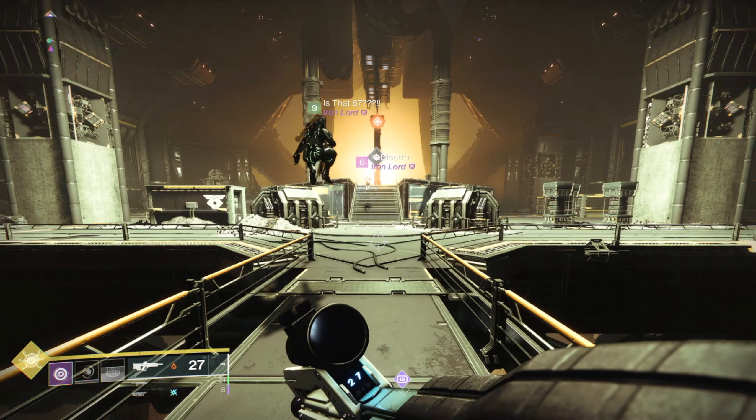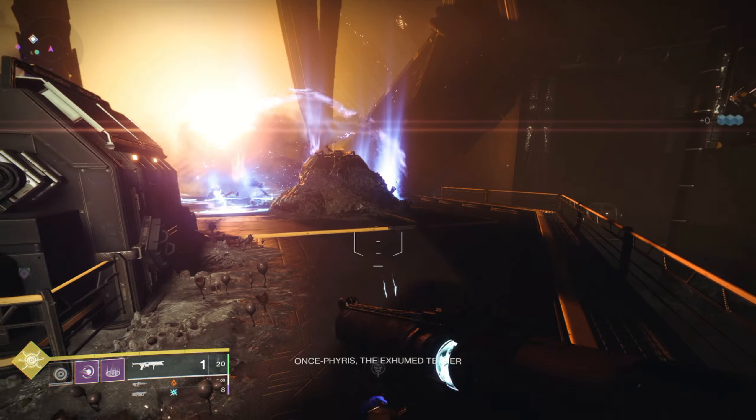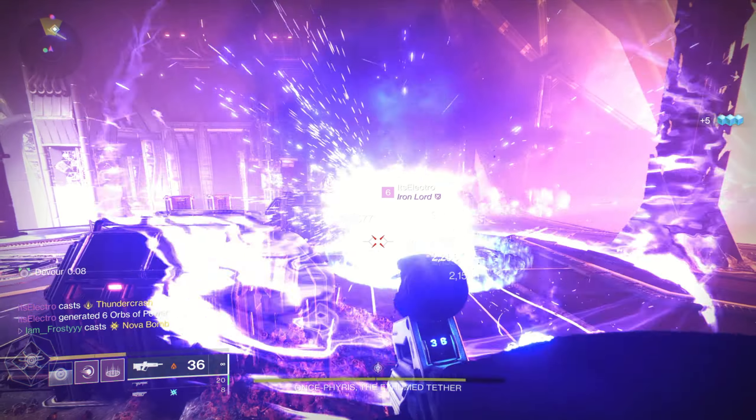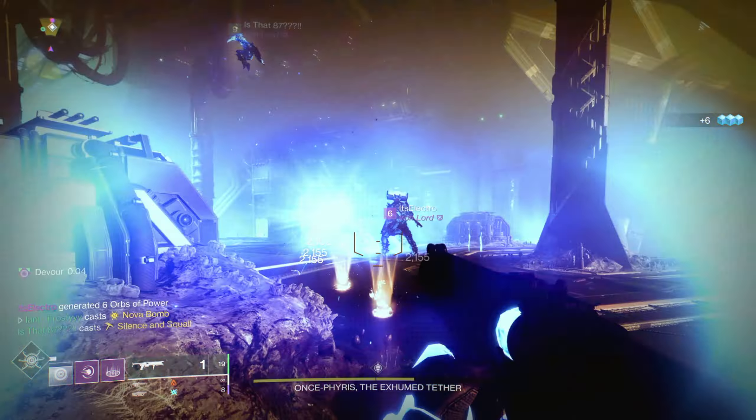It's pretty early in the season so it's hard to figure out how much of a grind it's going to be to get these red border weapons. Last season Bungie heavily nerfed the drop rates of deep sight weapons, but this season does seem more generous — I've already found about seven or eight versions of deep sight craftable weapons so far, so not too bad.